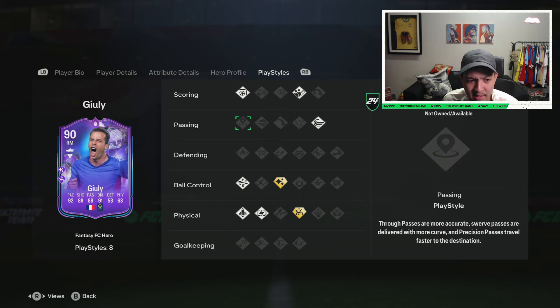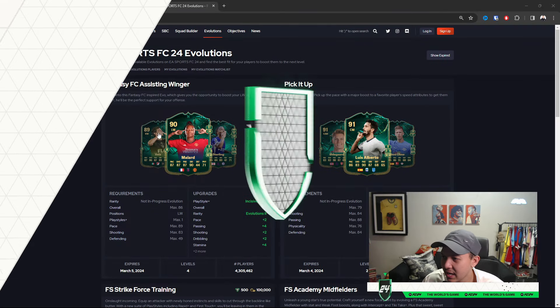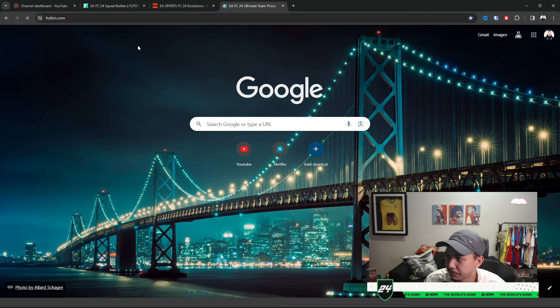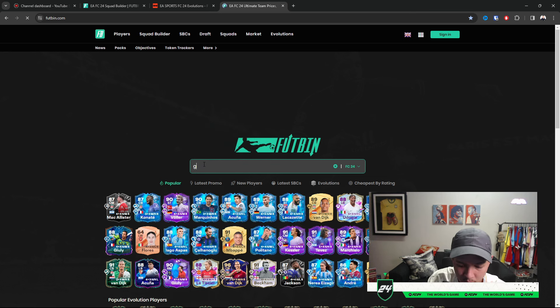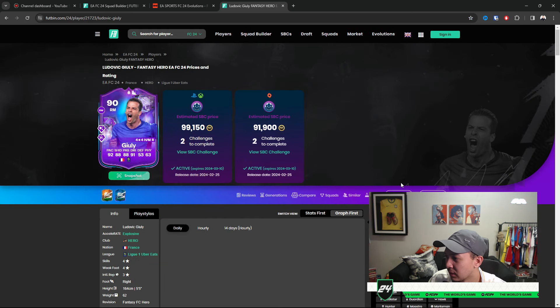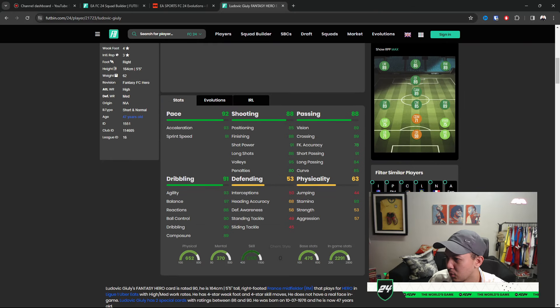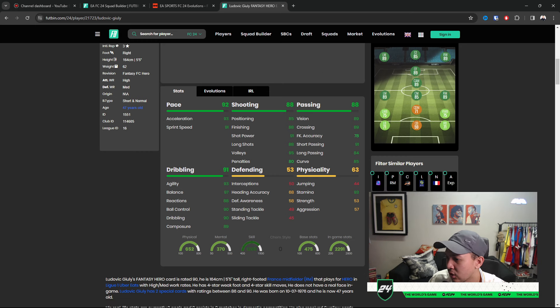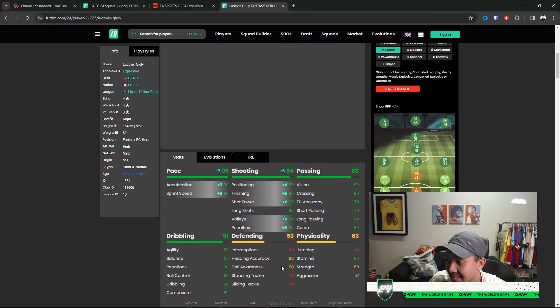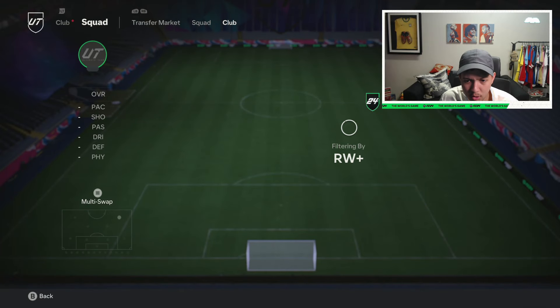We're gonna try him out in champs. With a Hunter chemistry he gets to 99 sprint speed and 96 finishing - he already has the dribbling and passing aspects. A lot of people are adding Hunter. This card is phenomenal man - maybe a little bit on the long passing could use some work but he's a winger, you get what I'm saying. Very nice card.